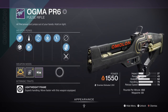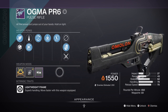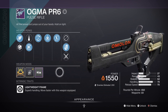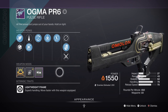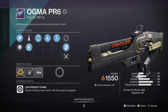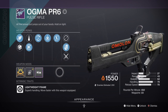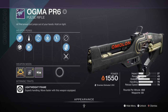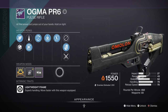For a secondary, we have the Ogma PR6 pulse rifle with Adaptive Munitions and Wellspring — a great solar weapon that's fantastic for end-game content and easy to use. Not a lot of perks will be needed for this build, but ideally having a weapon with Wellspring available helps in the long run. The solar mod can increase its damage further, and the Adaptive Munitions perk will make taking down shields a lot easier. If you can't get this, you can always opt for the Calus Mini-Tool with its beneficial Origin Trait perk.